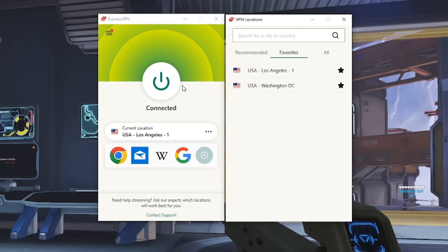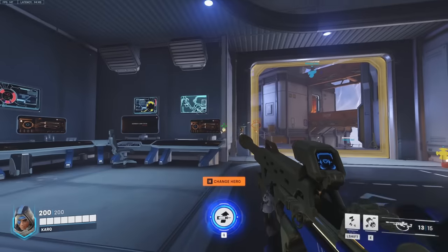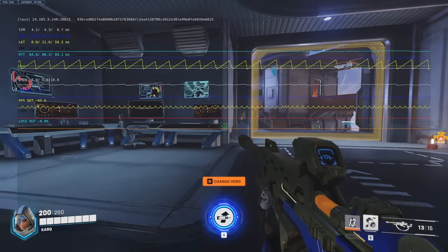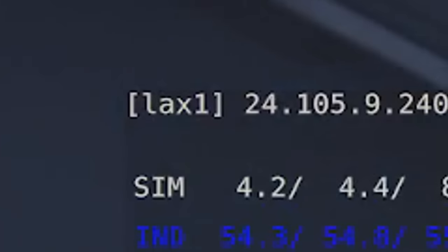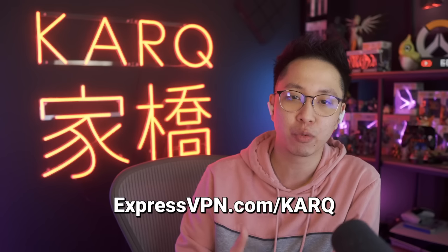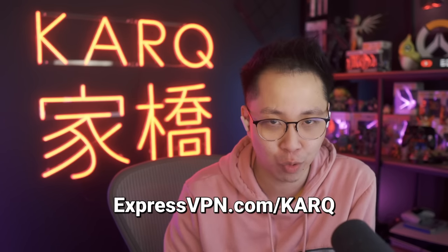And Washington DC if you want East Coast — that's where the Overwatch servers are actually located. You can verify this by pressing Ctrl-Shift-N in-game, and you can see right now I'm connected to LAX1, and I'm actually from Toronto, Canada, so it's working. Get the benefits of a VPN by going to expressvpn.com/carqueue and get 3 extra months of ExpressVPN for free.